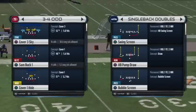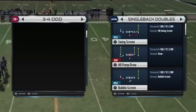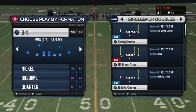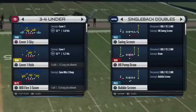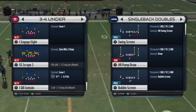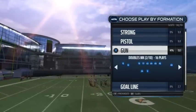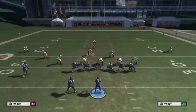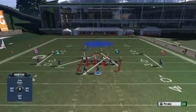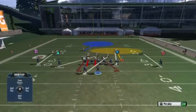Now I have two more blitzes under 3-4 Under. One of them isn't great — I'll do it very quickly — but the other one is amazing. The first is One QB Contain: we're basically getting a blockable edge rush. If they block a running back it's going to get picked up, but it is a pretty quick edge rush off the left side. All you're going to do is base the line, shift the line left, shift the linebackers right, put this linebacker on any zone you want — purple, blue, yellow — and user the safety. We've got basically a Cover 1 look with a four-man rush.